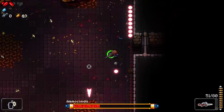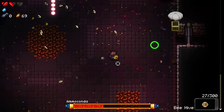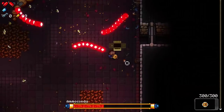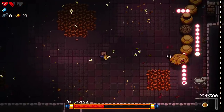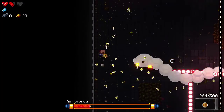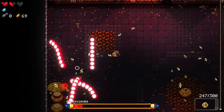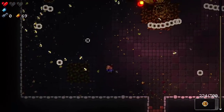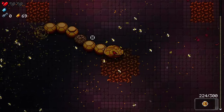I use the ammo drop, switch back to the bee gun, and go all in. The boss is almost dead — and yes, victory! I note that getting to floor 4-3 is something I don't do very often. We won the second boss fight.